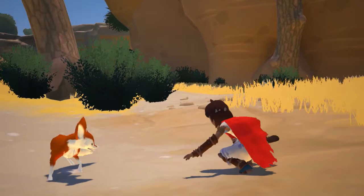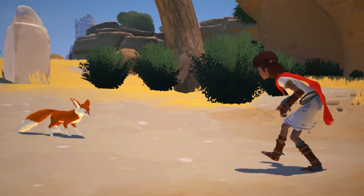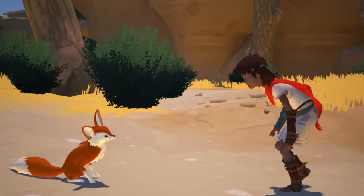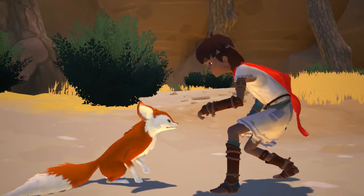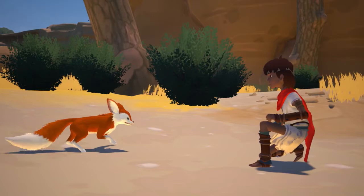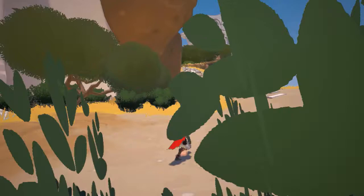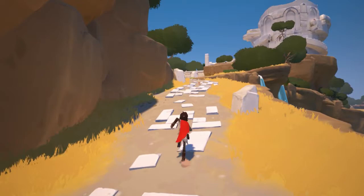There he is. Hello, foxy. Come on, boy. I mean, I don't even know if you're real yet. I know you're not actually a fox, but you seem to be helping me. Hello, little foxy — come on then. Looks like we're going up there. He definitely ain't a normal fox the way he teleported there, is he?